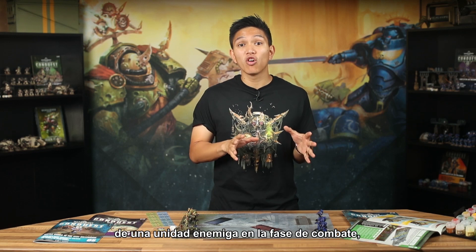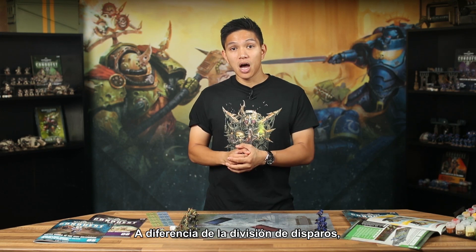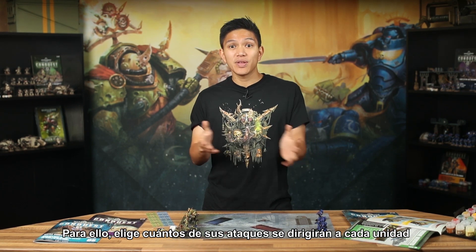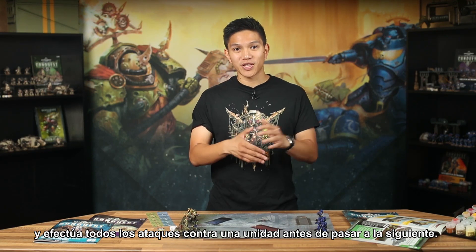If your unit is within one inch of more than one enemy unit in the fight phase, they can split their close combat attacks between units. Unlike with split fire shooting, a model with more than one close combat attack — like the Plague Champion — can choose to attack multiple units. To do this, declare how many of their attacks will target each unit before you roll any dice. Roll hits and wounds against different units separately, doing all the attacks against one unit before moving on to the next.